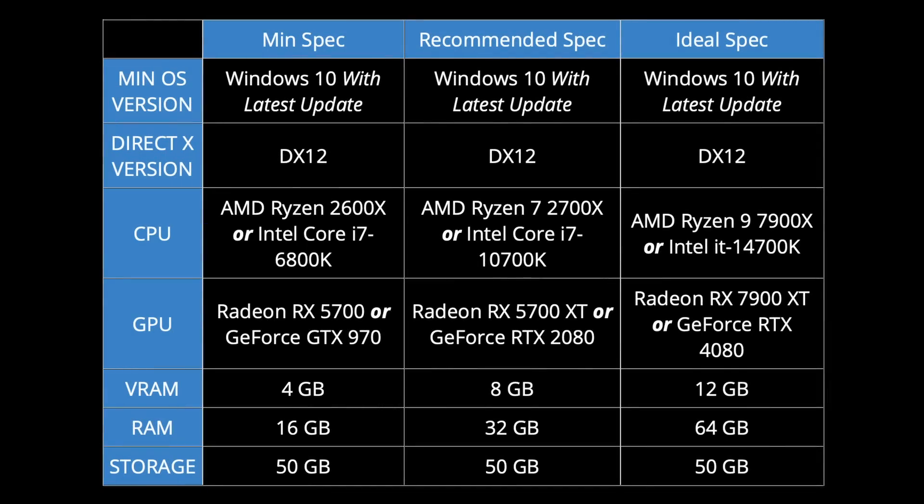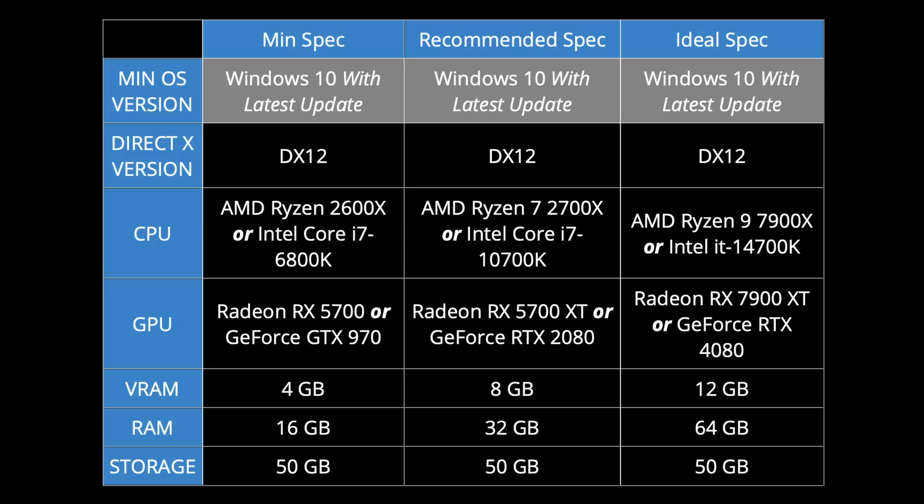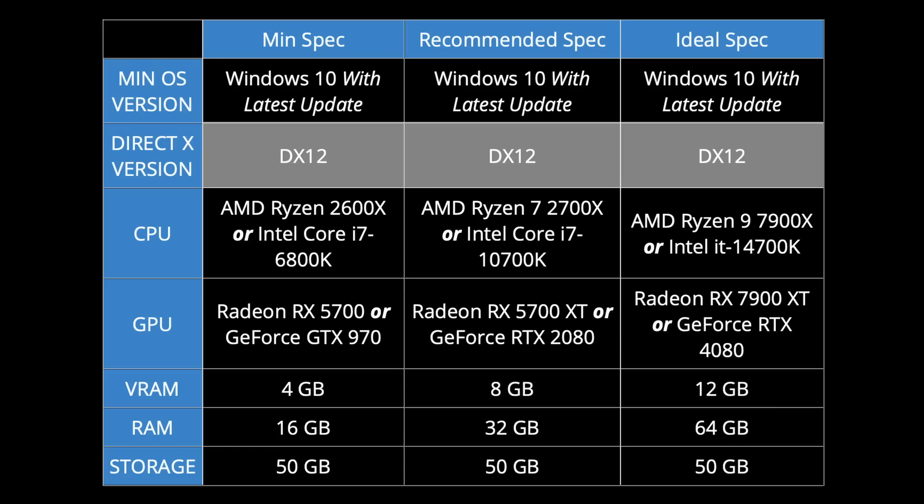We have this handy table breaking things down by minimum, recommended, and ideal specifications. Starting at the top, there's no great surprises — a minimum of Windows 10, and it seems DirectX 12 is now required for Microsoft Flight Simulator 2024. This is interesting because on MSFS 2020 we had the choice of DirectX 11 or DirectX 12, with 12 being labeled as beta. So good news: DirectX 12 can hopefully be considered fully baked in MSFS 2024.